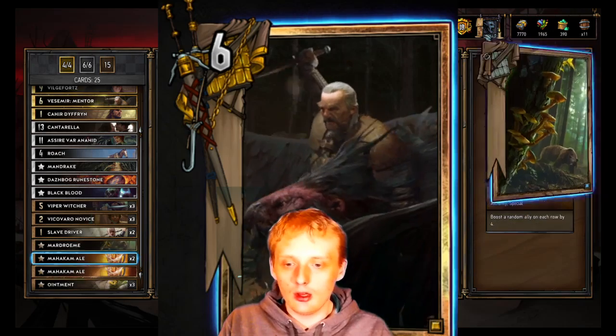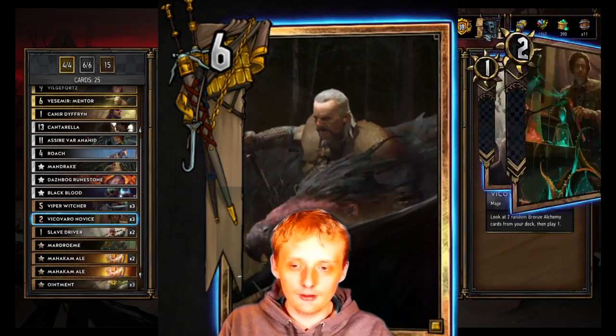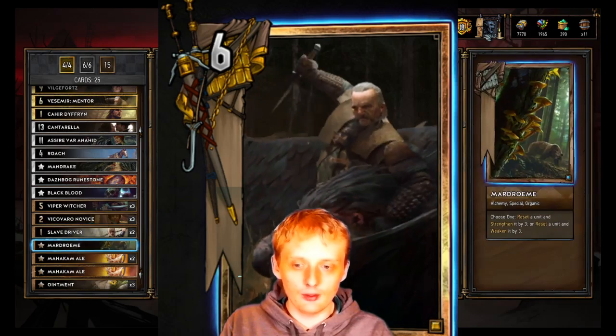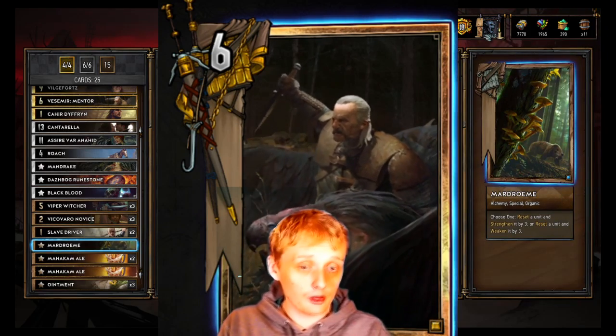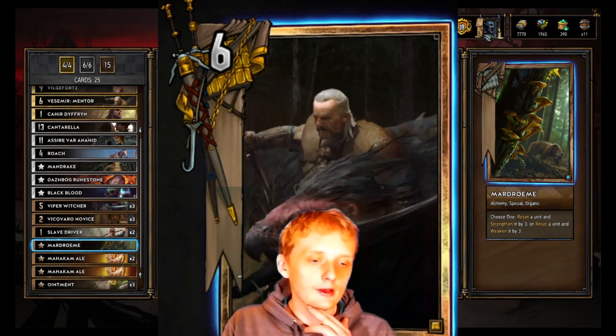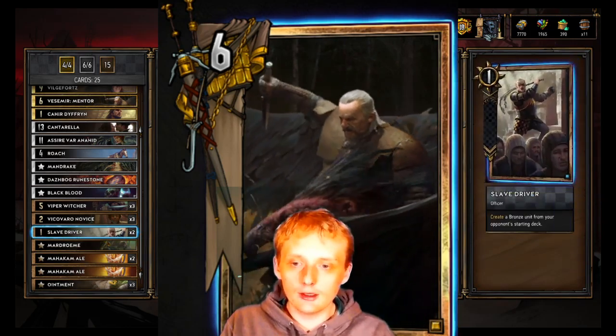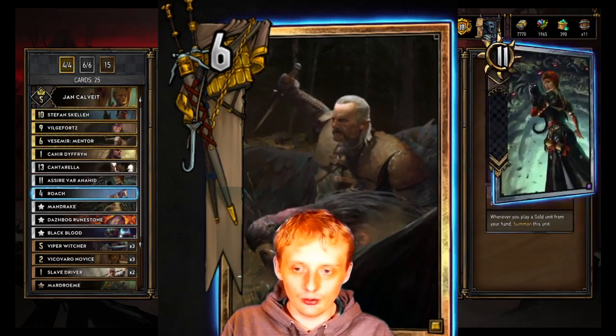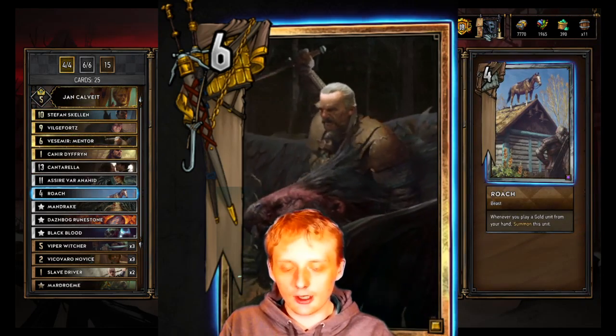Three mock males to boost a random ally on each row by four — pretty good 12 power bronze. If you use a Vivicarbo Novice on it, it's a 14 power bronze, even better. Then a single marjoram instead of the third slave driver: reset a unit and strengthen by three, or reset a unit and weaken it by three.